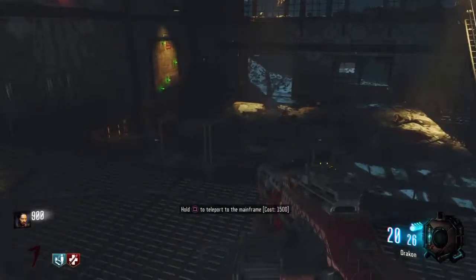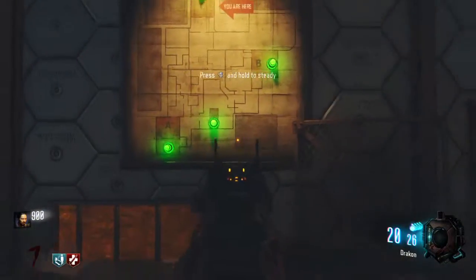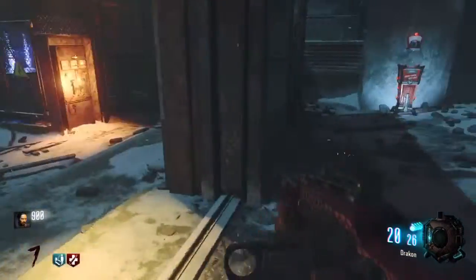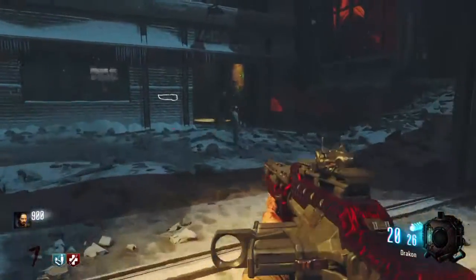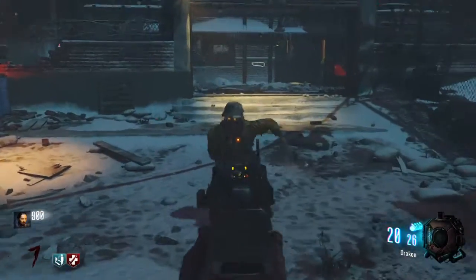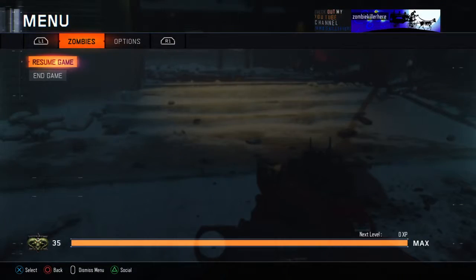That's all there is to this map. Really pretty easy — link up all three to the mainframe, you get Pack Punch. And that's pretty much all there is to this map for learning the map. Pretty simple, straight forward. I'll see you on the next video.